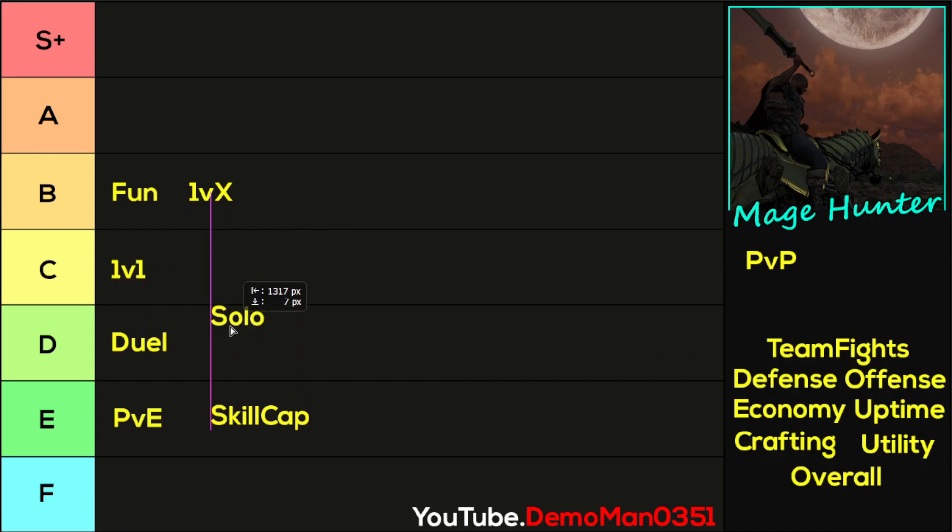Solo — this is below average for solo play, mostly because of PVE. If you're a solo player, you make your own stuff, you're farming your own materials and crafting your own things, and you can't really do that easily. You can blow up some turtles with the mana you have, but you don't have enough mana to outright kill a turtle, so you have to finish it off with your sword, which gets you low. Then you don't have anatomy, so you have to bandage yourself up. It can be difficult to play this as a solo player.